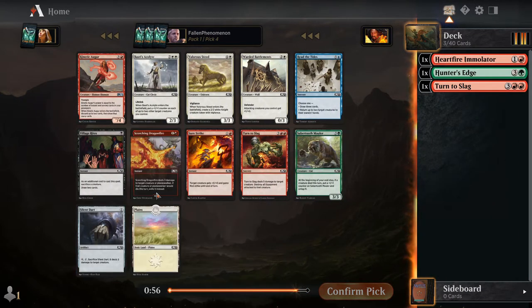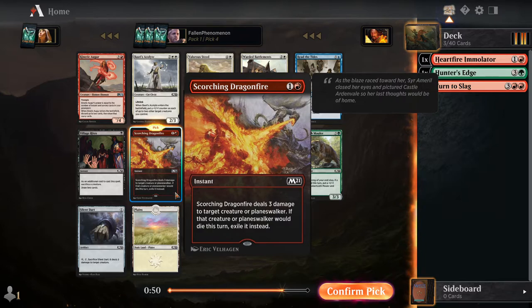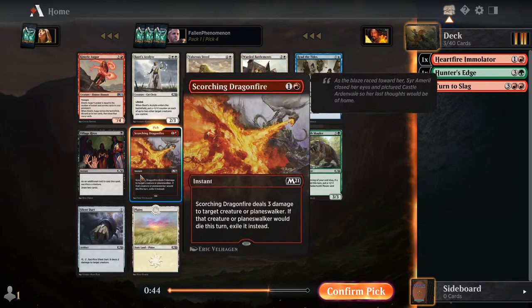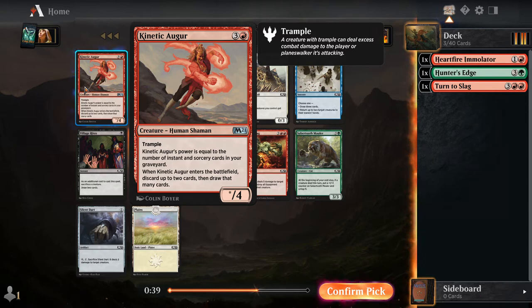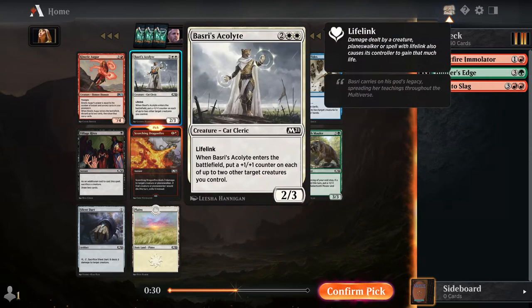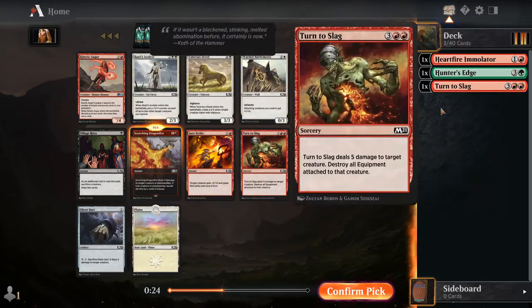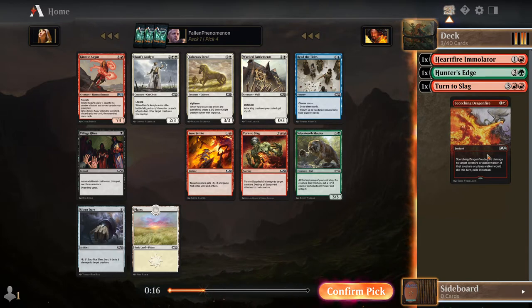Follow that up with a Scorching Dragonfire — I'm in for that. That's one of the best commons in the set, definitely the best red I've seen. There's another Turn to Slag, so removal city. We also have Kinetic Augur which I think is actually pretty good, especially in the spells deck — discarding two and drawing two on a 4/3 body is great. Looks like white is still open so there's a good chance we could be red-white aggro with some good removal, or maybe red-white midrange.